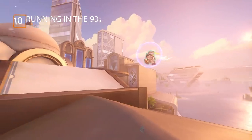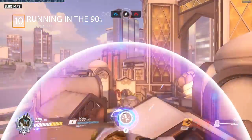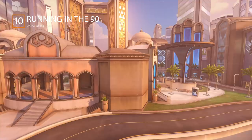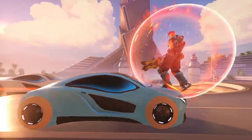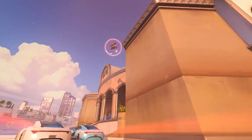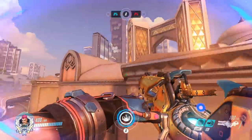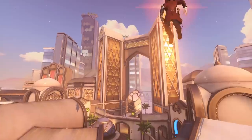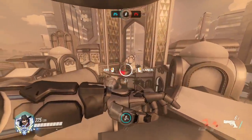Finally, combo number 10 is a bit of a meme called Running in the 90s, which only works on Oasis City Center and only requires Zarya and the car. Everyone knows the car instantly kills you on this map if you run into it, but Zarya's bubble lets you survive the head-on collision. Use the momentum of the car and jump just as it makes impact with the Zarya bubble so you survive and go flying. You can get really creative with it — try something like a Zarya grab into a McCree High Noon from the top ropes. Guaranteed front page clip.